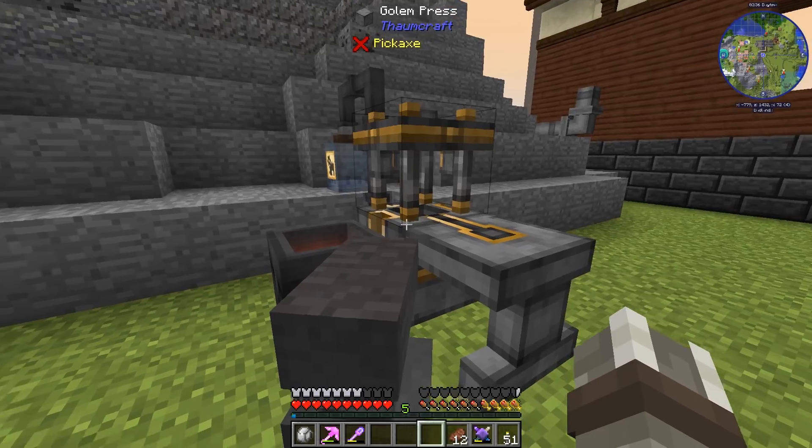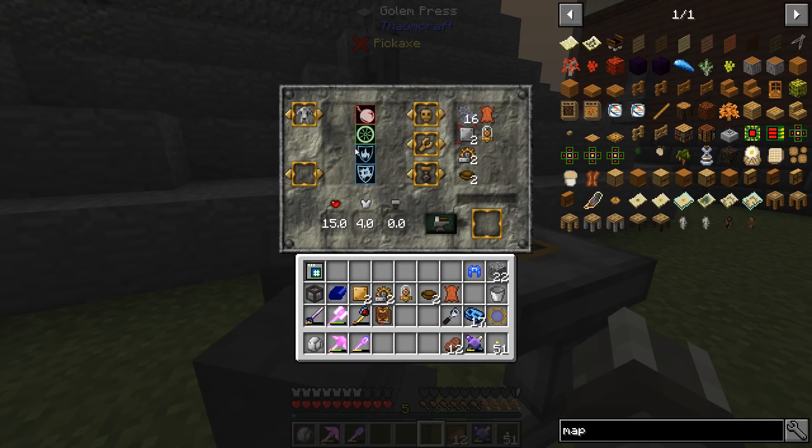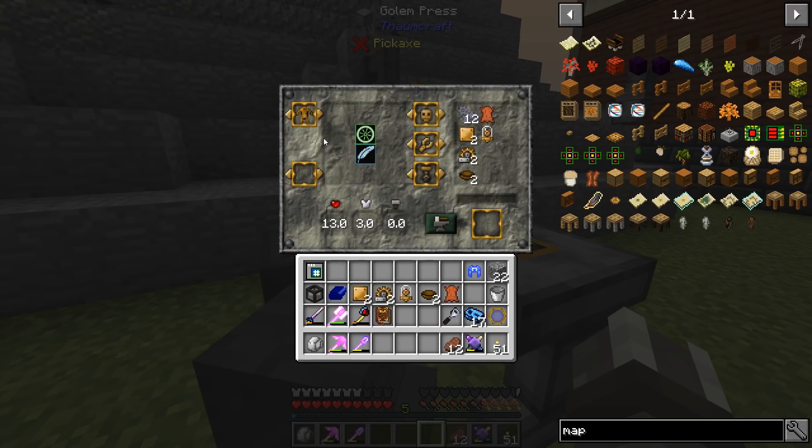The Golem Press is a pretty straightforward machine, though it can be a little overwhelming when you first look at it. Up here on the top left we choose the type of Golem, or the base frame for it. There are five different types as far as I'm aware: Great Wood, Iron, Clay, Brass, and there's also a Thaumium one that I haven't unlocked yet. Each one has slightly different properties. For example, the Iron one is really sturdy and fireproof and is generally good if you want a Golem that fights mobs. The Clay one is also fireproof, and the Brass one is lightweight and good if you're just moving things around.